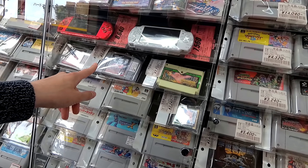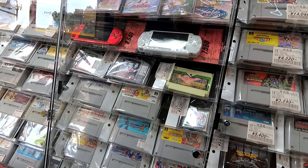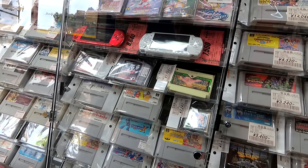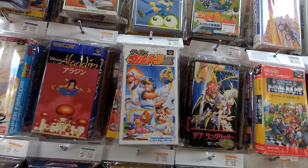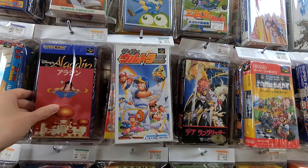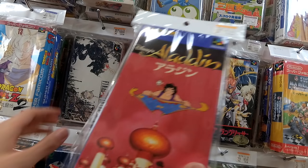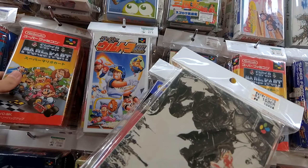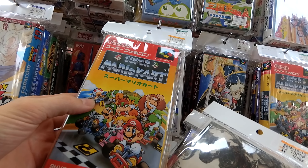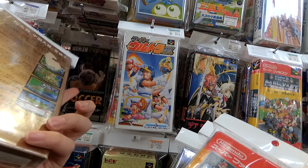Wow, $30 for gold. That's the shelf face. You've got Aladdin $15, Final Fantasy 6 $10 — that's $10 on the actual shelf face. This is Mario Kart, 20 bucks. This is Koei, probably Romance of the Three Kingdoms.